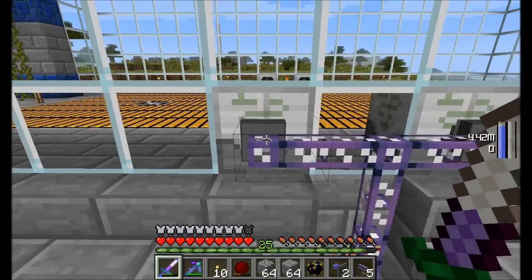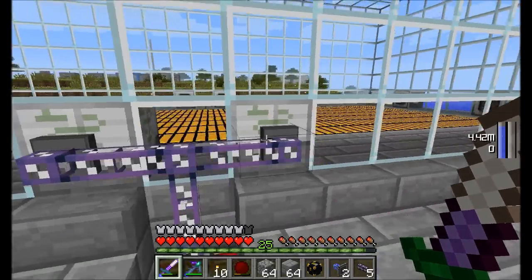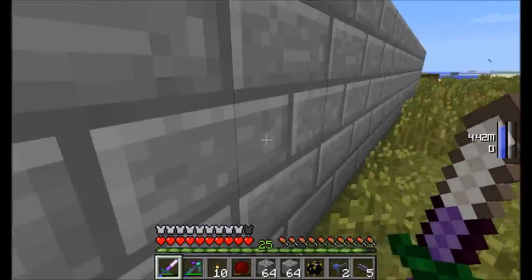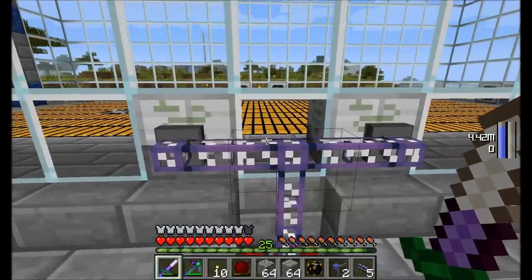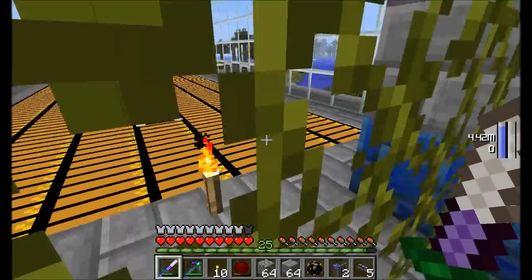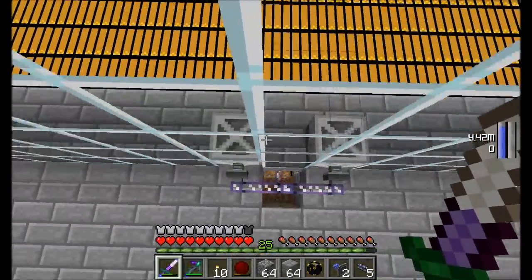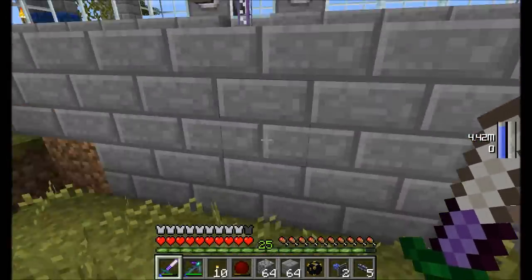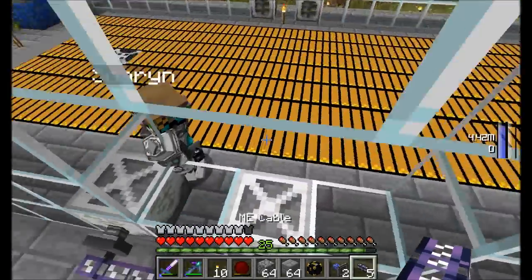Now the thing we're going to have to do here is — how do I want to handle this? We need to import as well, and that's where the tricky part comes in. Importing's the tough part. It's probably going to be one side of the base. It's not going to look as pretty — that's basically what it comes down to. Soren claims to have an idea, so we'll let him go.